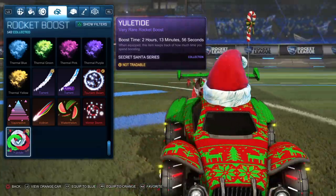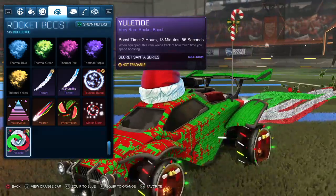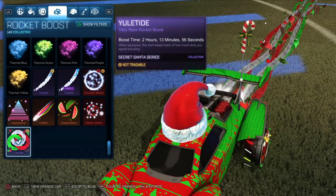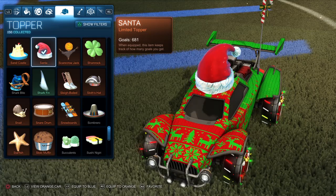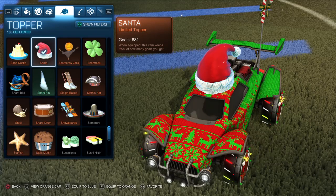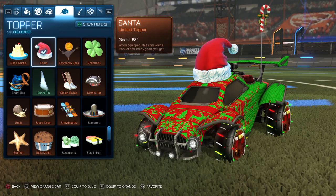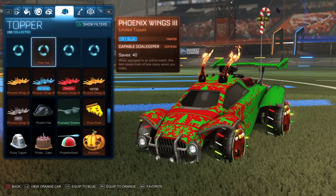For the boost, it's actually the Yuletide. It's from the Secret Santa crate a long time ago, but I'm sure you could still find this. It matches everything, so it's Christmas, you know. Now, it's up to you guys if you do want to run toppers and antennas, but to keep the theme going, I'm using the Santa Hat. I love the Santa Hat. It's one of my favorite Christmas toppers in the whole game. I'm using the Santa Hat, or any other Christmas one you can find if you really want to run anything else.